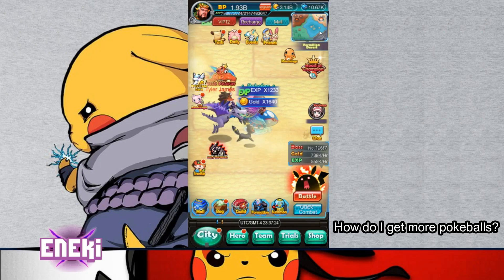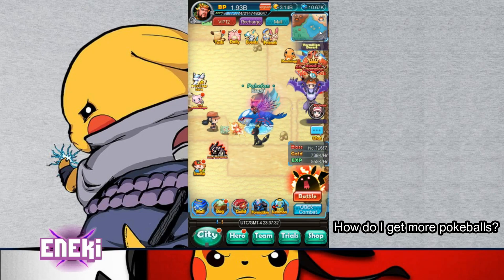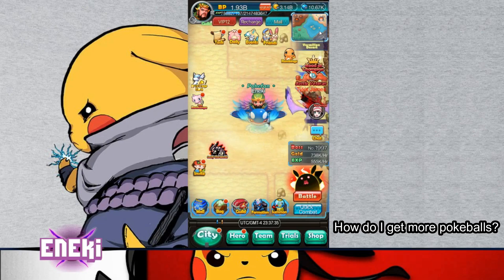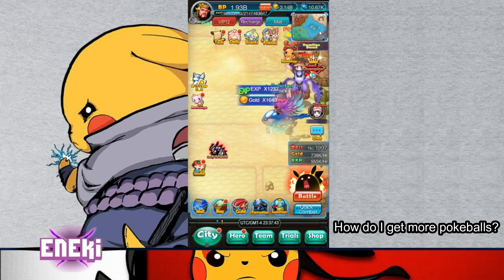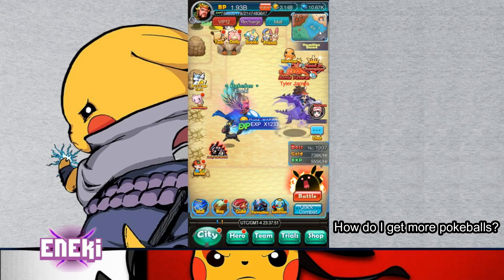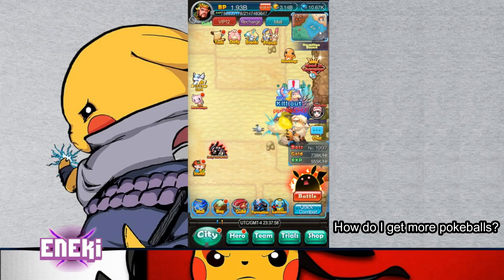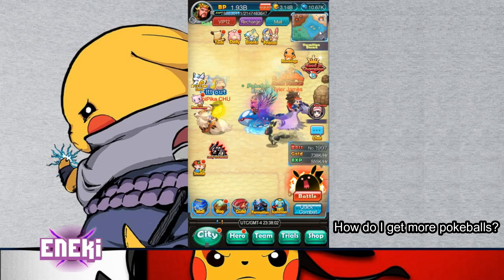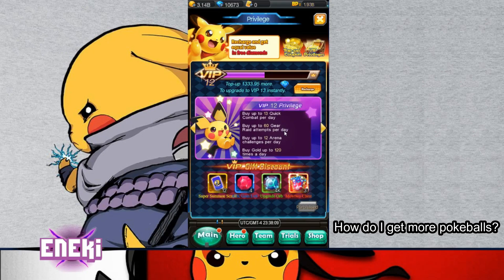You've got to figure out how you want to manage the Pokéballs because if you just start throwing them at anything, you're going to struggle. You want to try and get at least some Pokéballs — you can either go for Pokémon for shards to buy the Pokémon you want, or go for the actual Pokémon. Either way is fine. If you're a higher VIP, you'll get more Pokéballs daily. I'm VIP 12 and I can get 22 free Pokéballs daily.